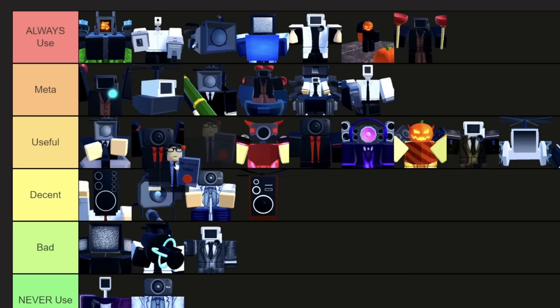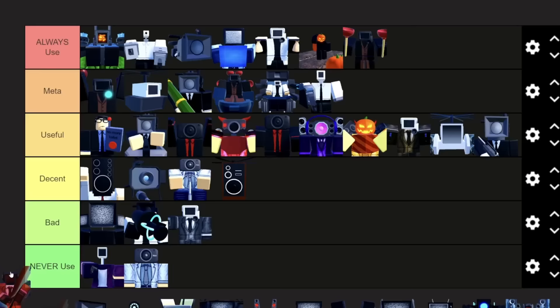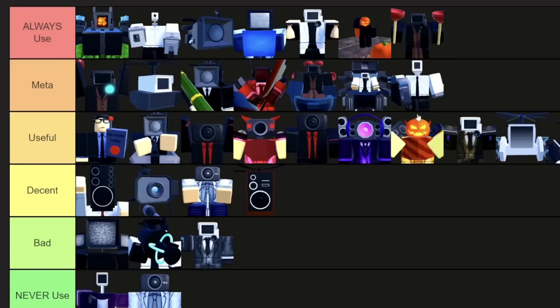Secret Agent — he's not early meta anymore, but I will put him at the top of useful, just because he's really useful if something really strong passes. Sinister Cameraman is pretty good — he does good DPS but has kind of low range. He is definitely not in Always Used, but I'd have to put him in meta, above Glitch Cameraman. At the end of the day, I'm pretty sure they cost around the same amount. Both of them have the same range, but Sinister Cameraman just does a bit more damage.